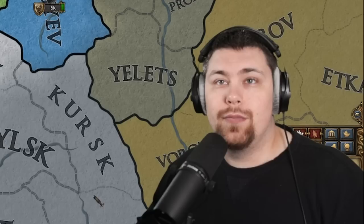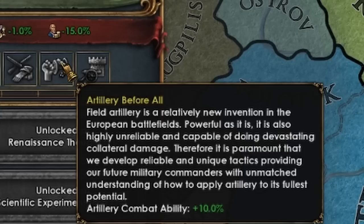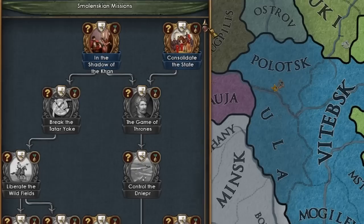We start with some prestige decay and advisor costs, which off the bat is pretty good. Clearly with a cannon in the flag, you better believe they've got some good artillery bonuses. Land fire damage is really solid, artillery cost 20% is massive. Land leader fire — some more damage in combat. Artillery combat ability and siege ability. And of course, prestige to finish, because why would they make it a combat bonus?